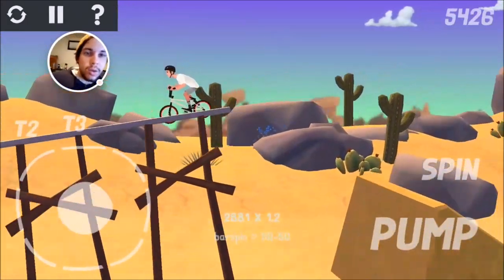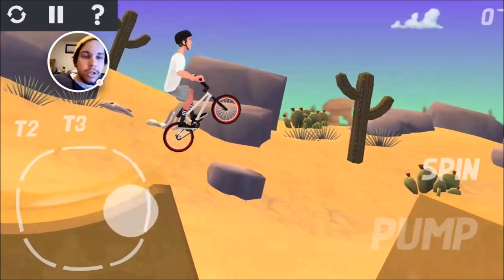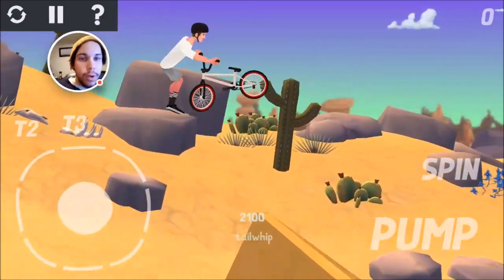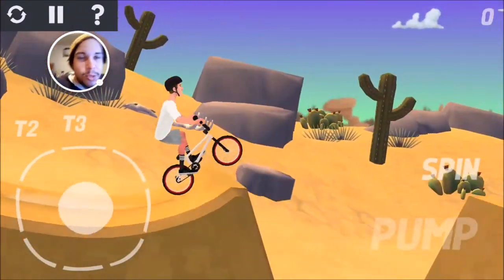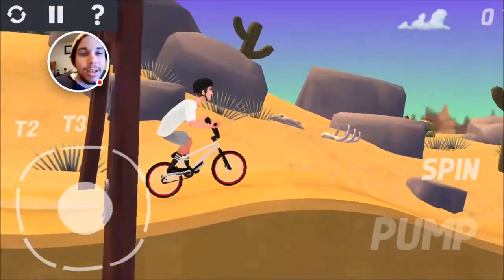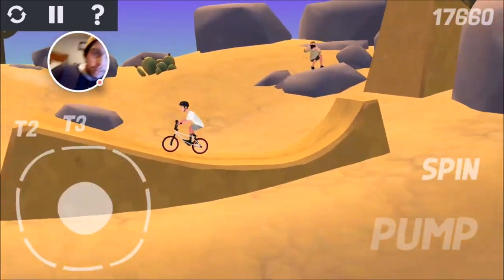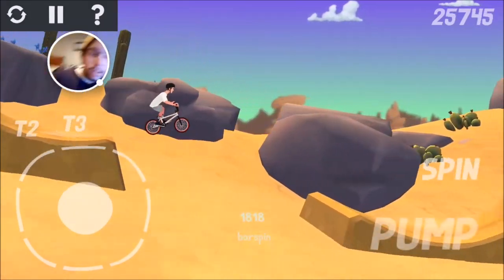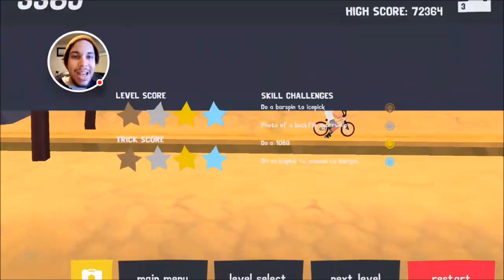Oh no, that's not what I wanted to do. I wanted to do a whip manual, 180 bar to the grind whip — no, that's not how you do it. Oh god, damn it. I'm trying not to swear. And I didn't double tap it — this game is just beyond frustrating sometimes. There we go — half-cap whip! Oh my goodness. Huge tuck 180 — bam, and that sweet half-cab out.